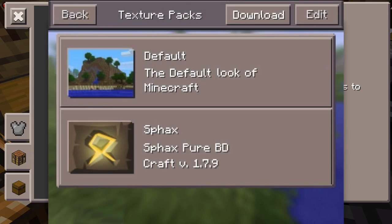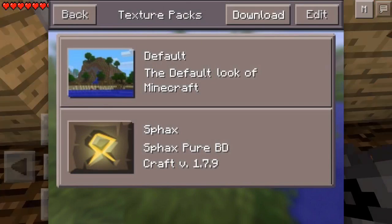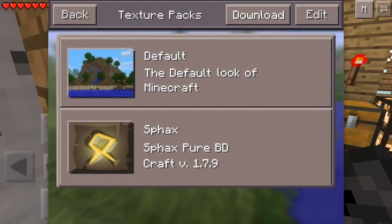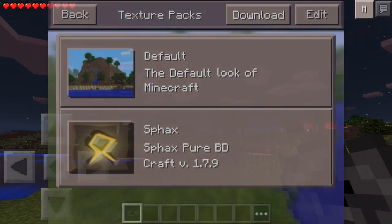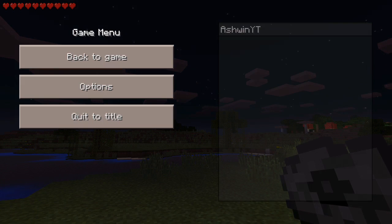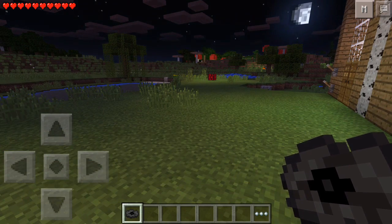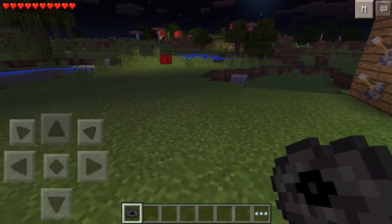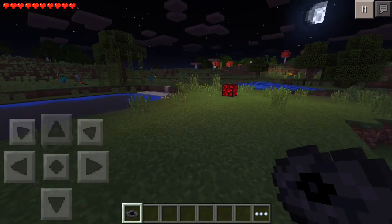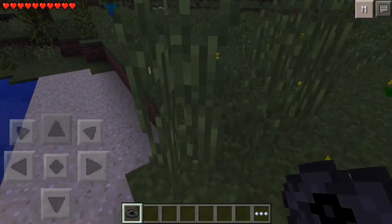There are many amazing concepts on this feature and we don't know how it's going to work, but my personal opinion is it's going to be something in the options section. Because if they put multiple buttons on the main menu screen — play, play on realms, achievements — there would just be too many.